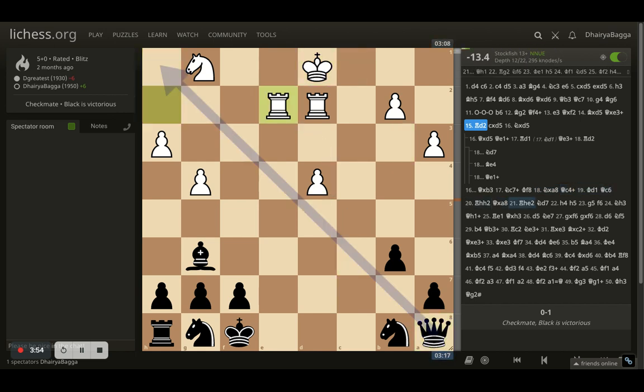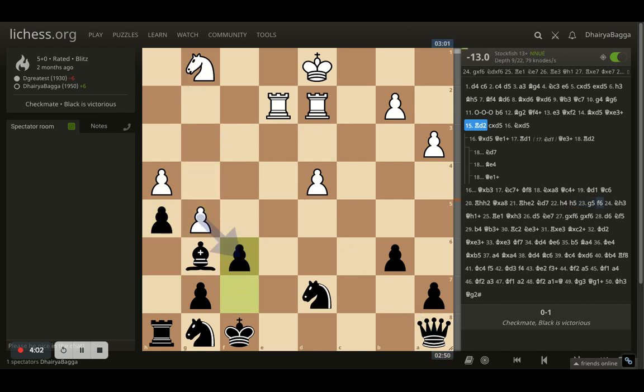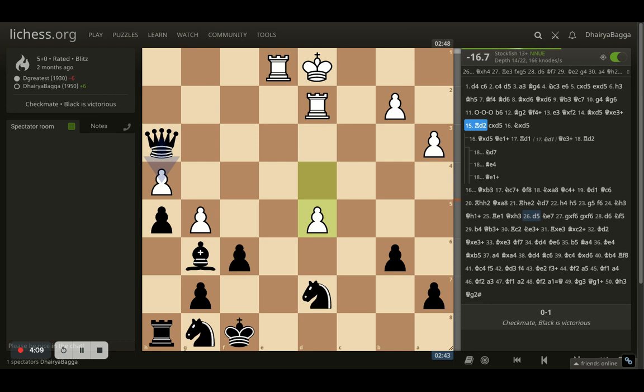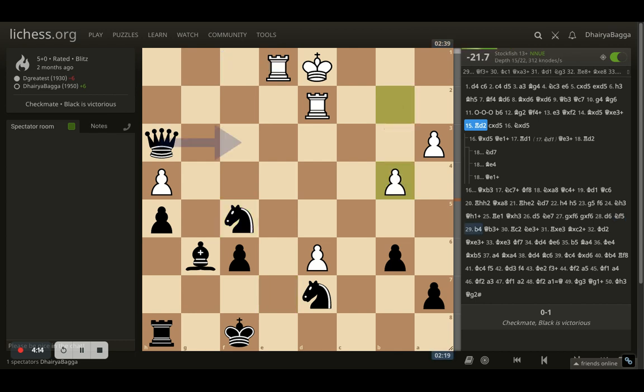Fork takes on the knight. Opponent pushes with the rook. Here I go with the knight first, opponent starts pushing. I went ahead with the pawn and just went on with the game, giving a check eventually and getting rid of the knight as well. It was all over from there because I had a lot of material advantage.